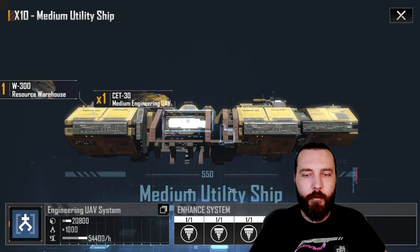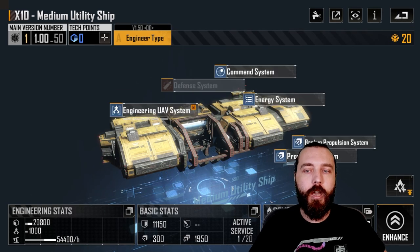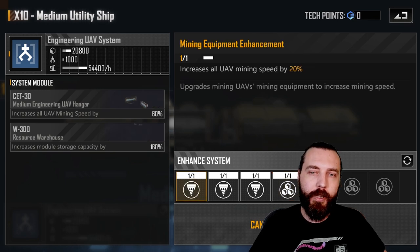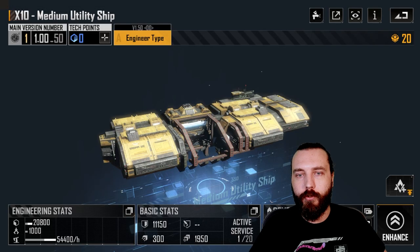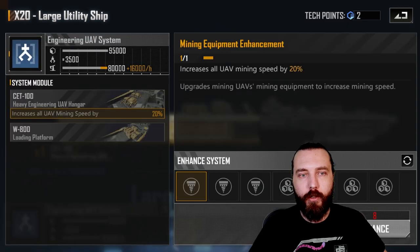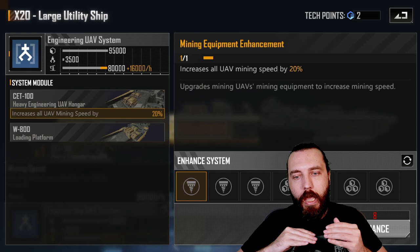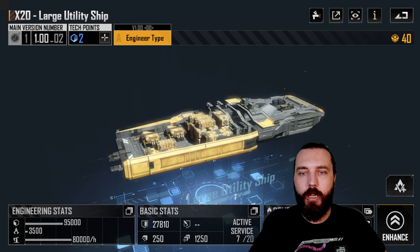For the medium utility ships, I've grabbed UAV mining speeds and storage, and that's because I have AC721s out to support them. If you don't have AC721s, go for storage first then pick up the UAV mining speed module — it increases yield slightly. Then pick up warp speeds afterwards. For large utility ships, I try to balance mining and storage. We're mining at around 80,000 per hour with 95,000 storage, so I balance picking storage and speed to minimize travel time.